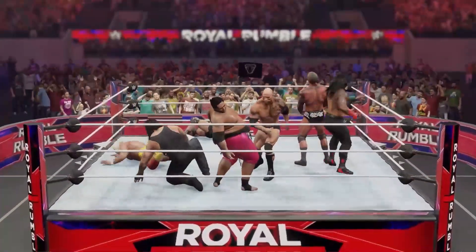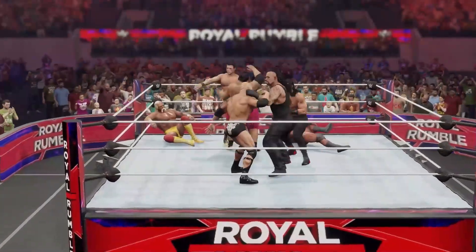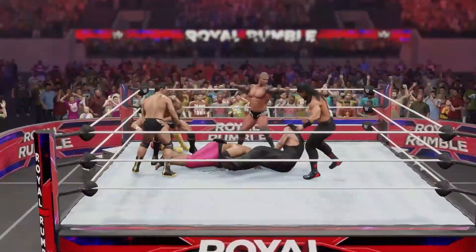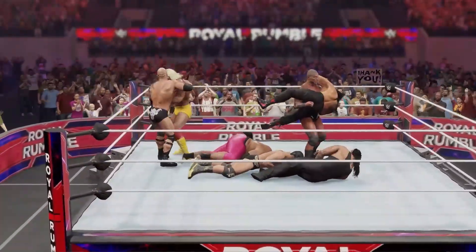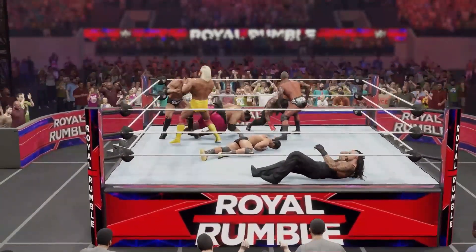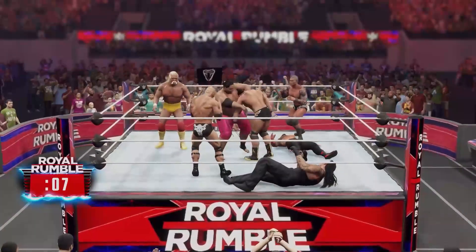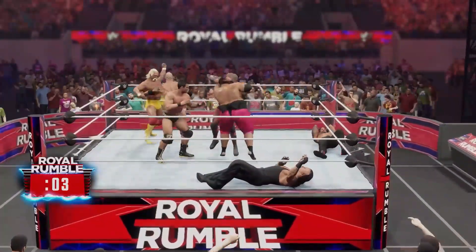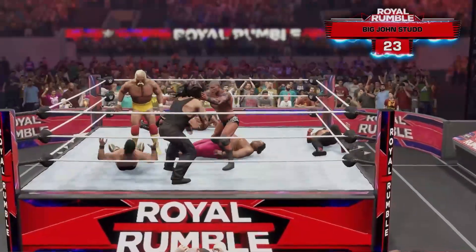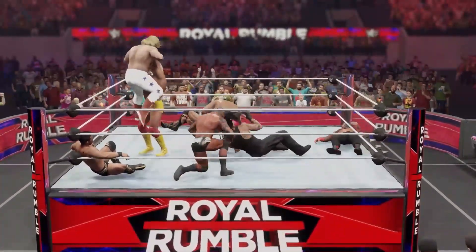Hogan, down! And now The Rock — we got three family members in the ring right now, could one of them be the winner? Reigns kind of helping out his cousin there. Hogan fighting off The Rock. Big suplex. Float over DDT blocked by Hogan — clothesline down goes Rocky! Here comes Big John Studd — won the second Royal Rumble match in history. Hogan said 'ain't giving it to you, brother' — down goes Big John and a big boot to Orton.